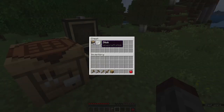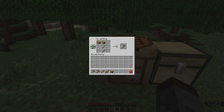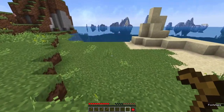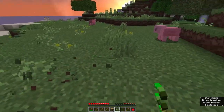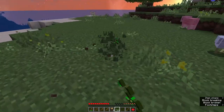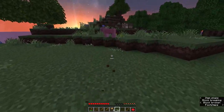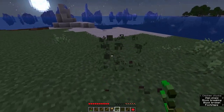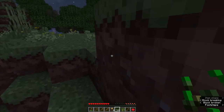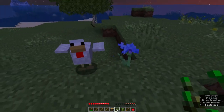First things first - we actually need to not be going and killing our animals because we don't have many of them here and we need to use them for breeding. So we need to get into a little bit of farming, and this farm is probably going to move anyway. Let's put it down here by the water. My first inclination is not to start a wheat farm right off the bat, but I really don't want to kill these animals. It's also getting dark, so I'm probably going to have to do some waiting in a hidey hole.